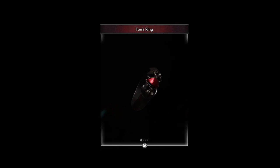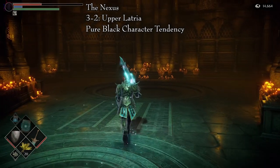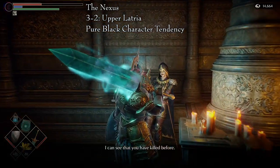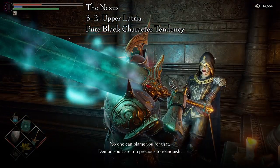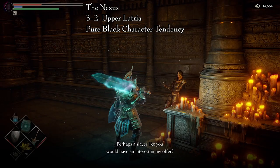The Foe's Ring is a mysterious black-red ring received from Mephistopheles. It increases attack power as a black phantom. There is only one way to obtain this ring, and as its description states, it is from Mephistopheles. She is an NPC that appears in the Nexus when the player has pure black character tendency and has killed Yurt, the Silent Chief, after freeing him.